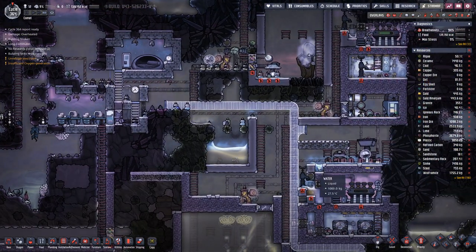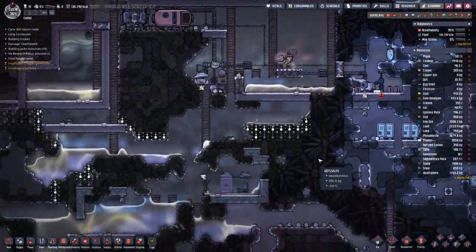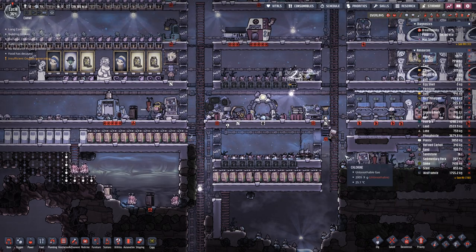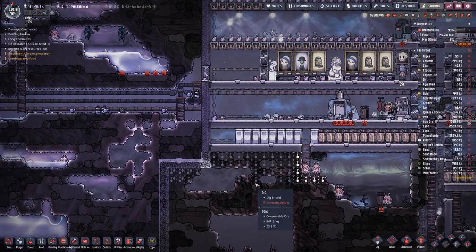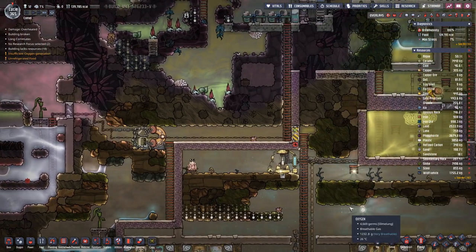I was debating last time what we shall do about the lack of materials. One approach is to dig a bit more copper and replace some of the wiring — the iron ore wiring with copper ore.